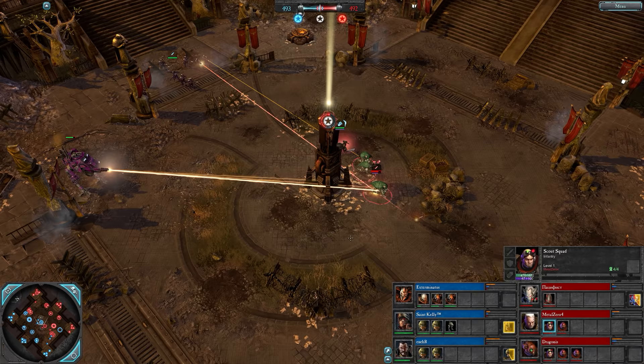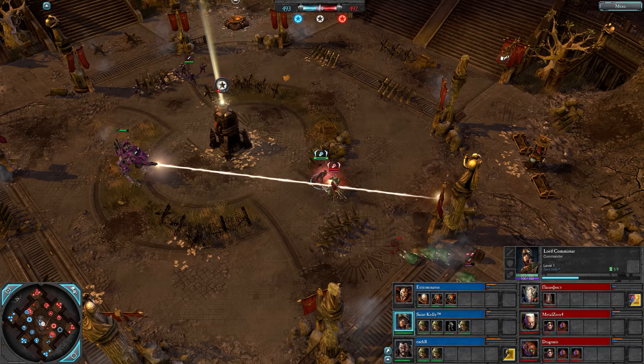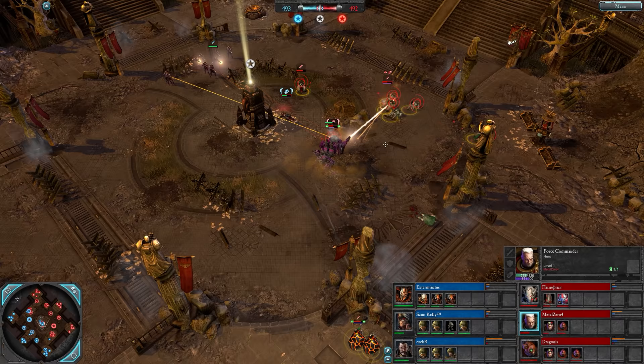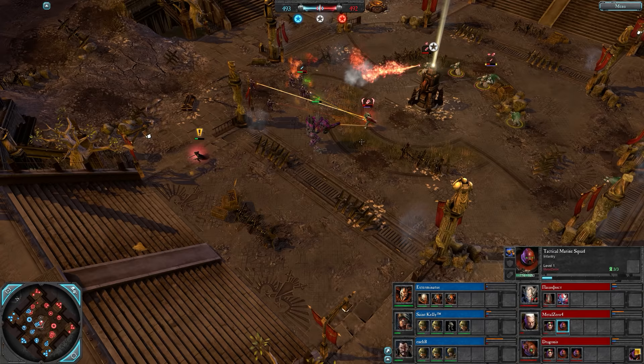That double-handed sword swing there. Saint Kelly and some more Guardsmen up now. Knocked back by the Force Commander - there's the Battle Cry, you see that damage buff going down. Stomp! And that'll stack up every time he does that special attack, 15% each time. Decent stomp - they all gathered together for the stomp, didn't they? Not sure what that was about. These guys have a Flamer - maybe they were trying to get in there for a grenade. It was a really good stomp though.